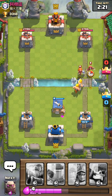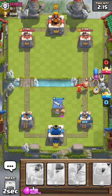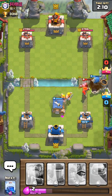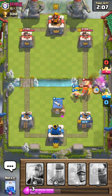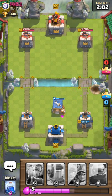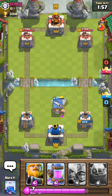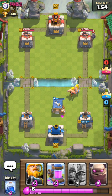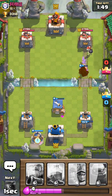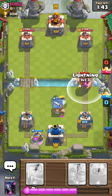My Barbarian Hut is level 4 because I don't really like to use spawner decks. In my opinion the Giant Skeleton is a pretty underrated card — it's really good at defense. Back in the old days the Giant Skeleton would drop his bomb and it would explode in like one second. Yeah, it used to be pretty overpowered. Some good value right there.